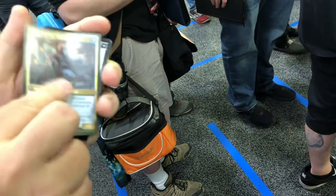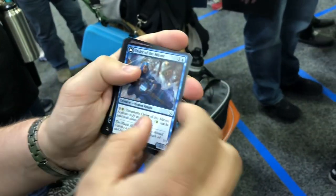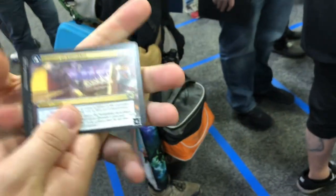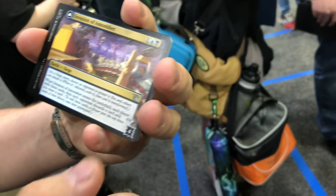Order of the Mirror is a flip card. Order of the Alabaster Host is the other side. Preachers. And then we get the battle — the battle cards. I've not seen the battle cards before, but explain that card to us if you know them.